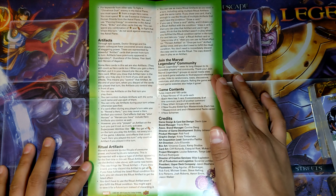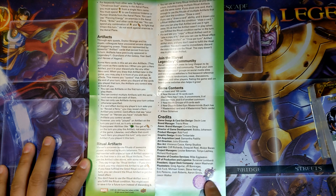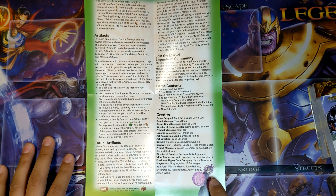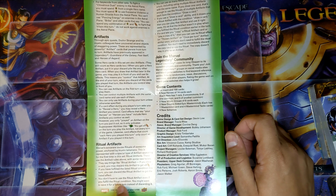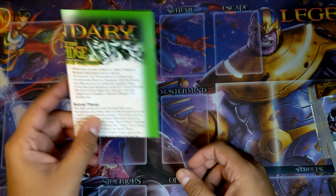Artifacts do come back and now we have Ritual Artifacts. They say things like, 'Ritual Artifact: if you drew a card, you may discard this artifact to do plus 3 attack.' If you have fulfilled the listed ritual condition this turn, you can discard the Ritual Artifact to get the listed effect. You don't have to use the ritual effect even if you fulfill the condition — you might want to save it for a different turn. That's cool.